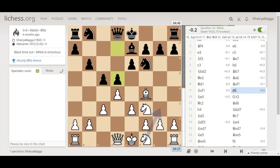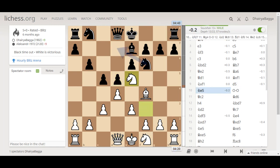Opponent goes for d5 finally, trying to acquire the center completely. I went with knight e5 — it's a very controlling square in the London. Always try and acquire the e5 square with your knight.